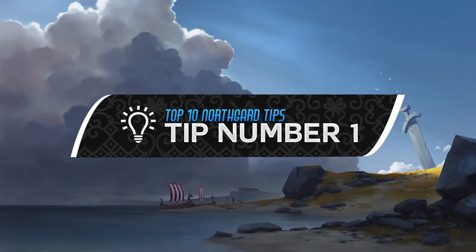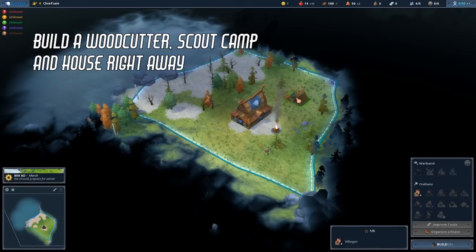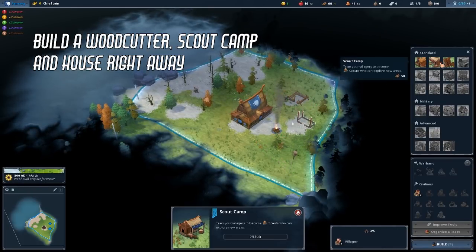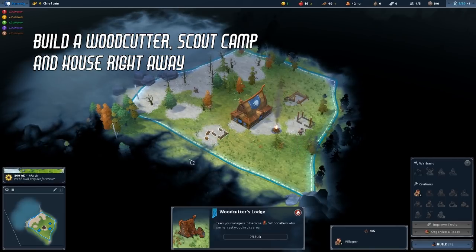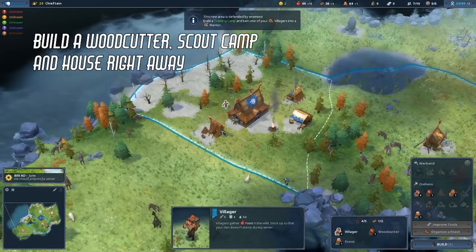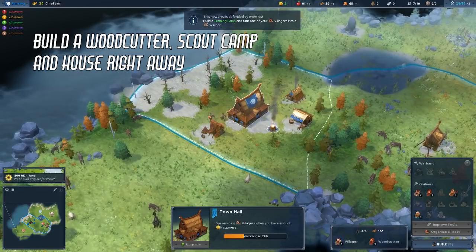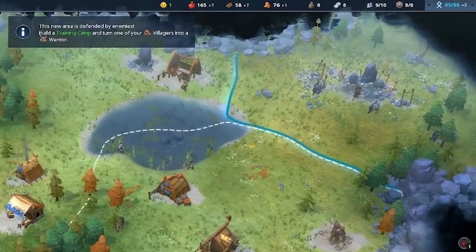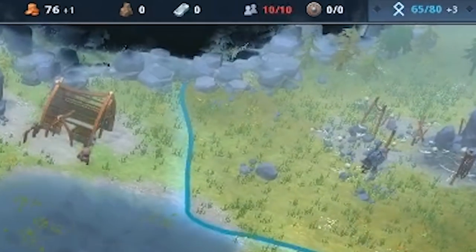Tip number 1. Build a woodcutter, scout camp and house all at once when you start a new game. Send a scout out right away and, depending on your clan and your food income, consider having two woodcutters instead of just one. Keep an eye on your population, as once the indicator goes red, you'll have lost precious time where a new villager could have been spawned.